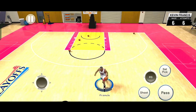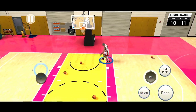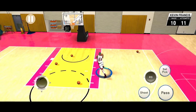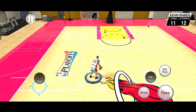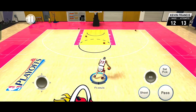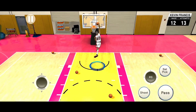Pwede mo din gawin na cross tapos spin move. Ito actually mas madalas ko itong ginagawa kasi hindi masyado takaw sa turnover. Tsaka lagi ko siyang ginagawa sa fast break — nakita nyo naman siguro sa intro. Malakas din ito sa mga ankle breaker guys, minsan masasaktuhan nyo yan. Napakaganda ng animation. Make sure na practicein nyo ito, siguro sa mababang difficulty para iwas turnover, hanggang ma-master nyo.